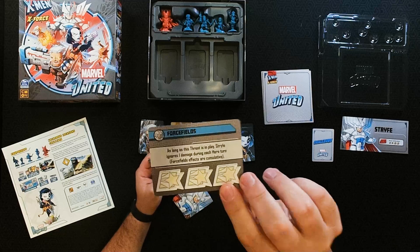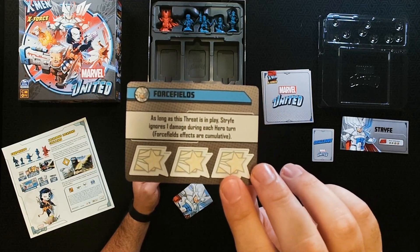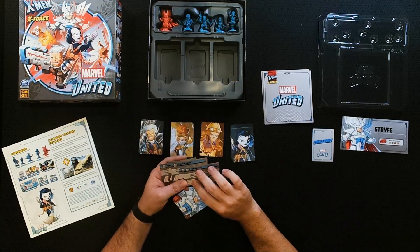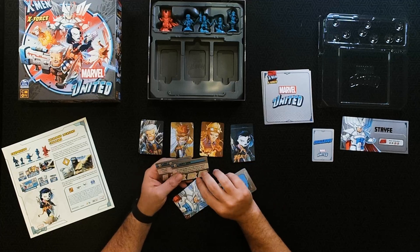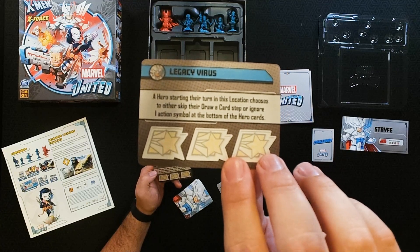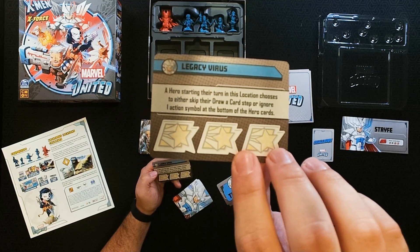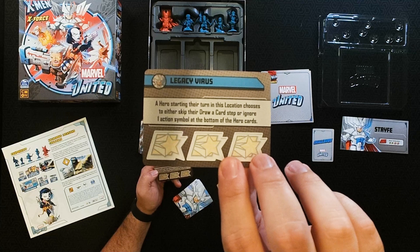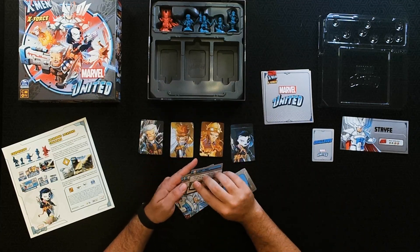Let's take a look at Strife's threat cards. He's got Force Fields — one, two, three of them. As long as this threat is in place, Strife ignores one damage during each hero turn; force field effects are cumulative. And then the Legacy Virus: a hero starting their turn in this location chooses to either skip their draw card step or ignore one action symbol at the bottom of the hero's card.